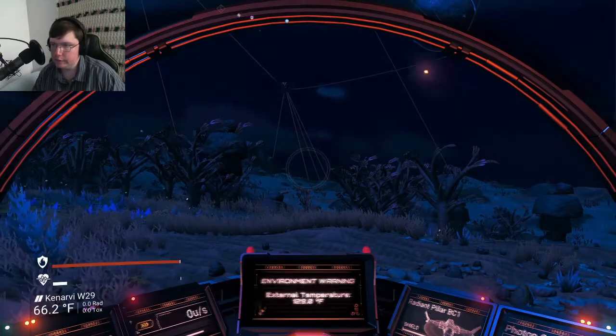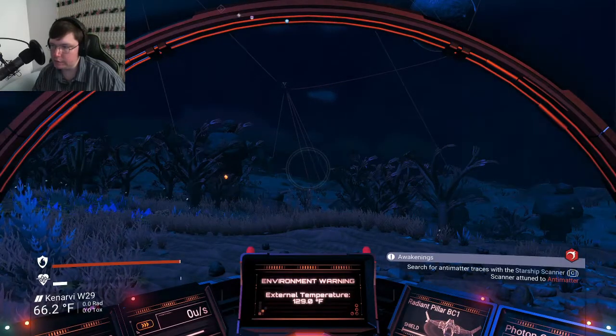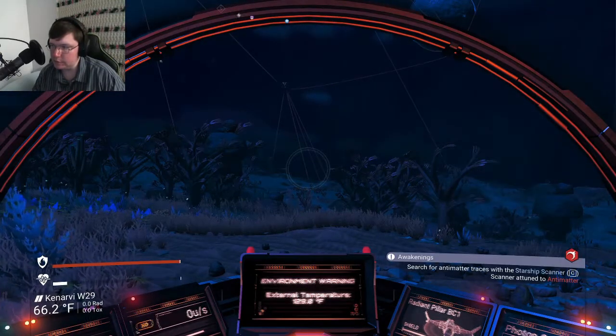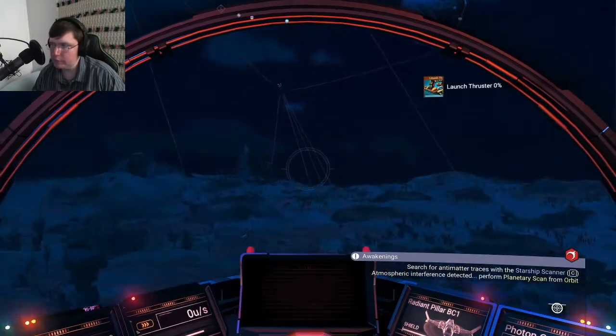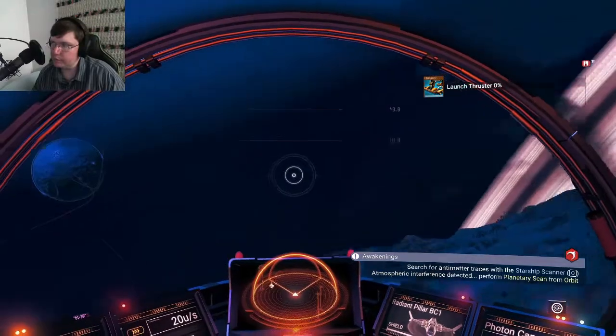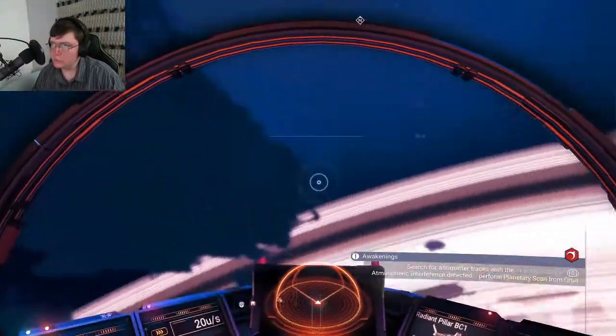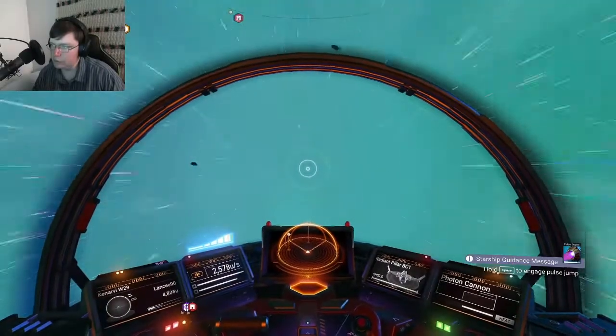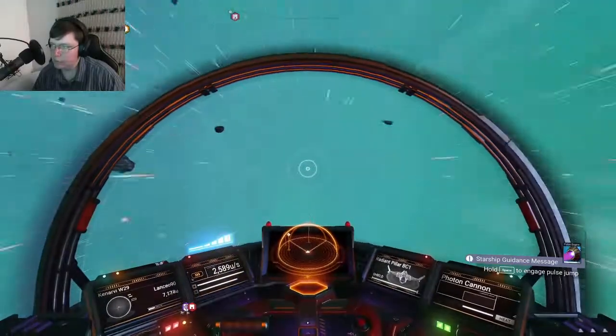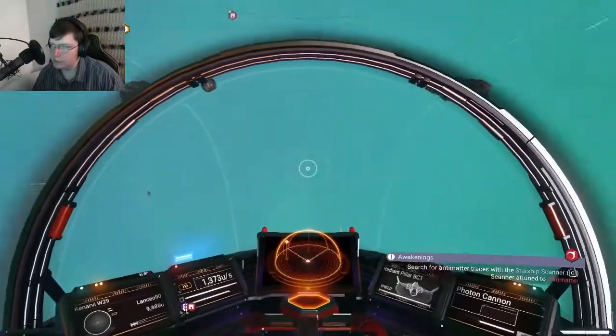Scanner to antimatter. Search for antimatter traces with the starship scanner. Perform the scan from orbit. I'm out of takeoff juice. That's okay — a little space and get his pulse jump.